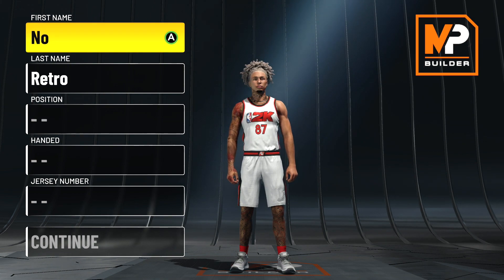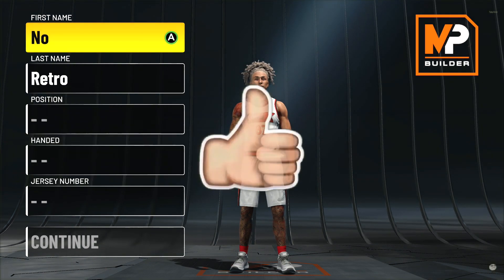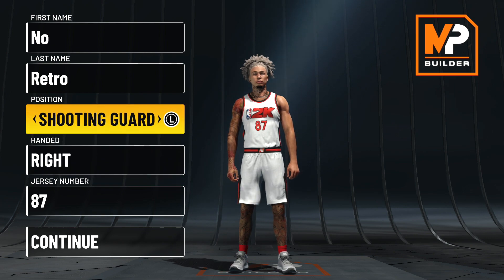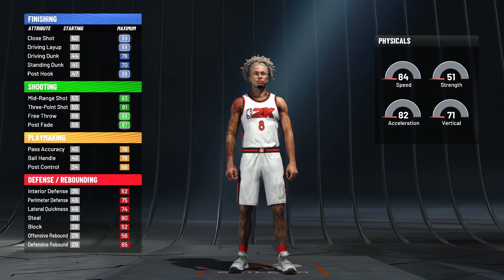What is good with y'all? So today we got a contact dunking three point playmaker. If you want to catfish people, definitely make this build. But before we get into it, like the video, at the very least consider subbing up, and let's get into it.